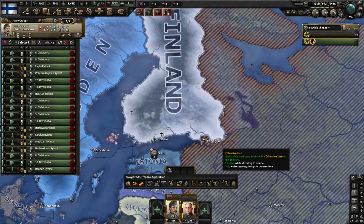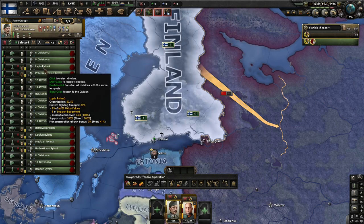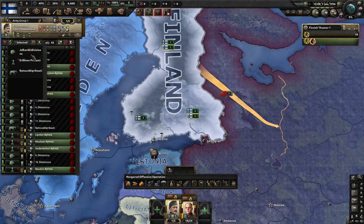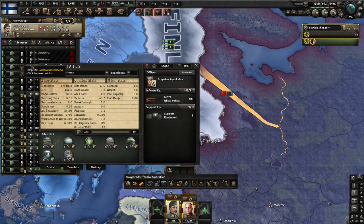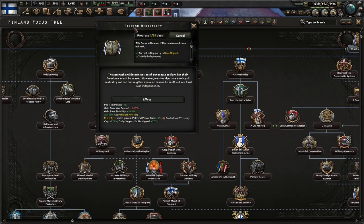We're in 1936, January 1st. We're going to see what happens. We're going to try to go historical — not sure if that's going to work out the best for us, but we'll see. I'm going to convert these guys over to this template because I like it a little bit more — 12 combat with engineers. We're going to work with this one. We're going to begin with Finnish Neutrality.